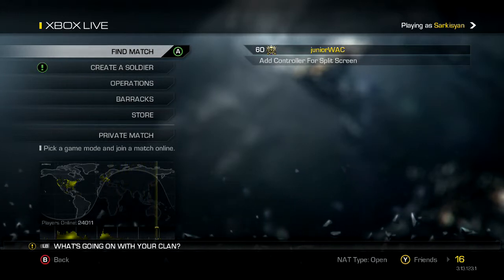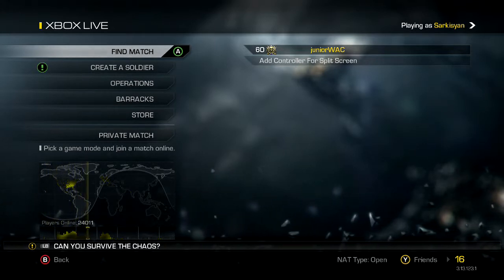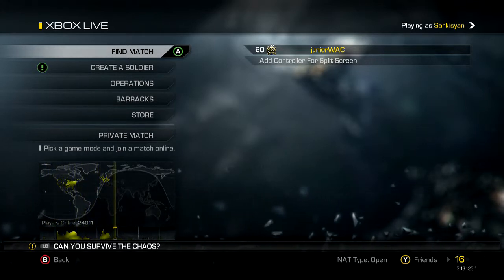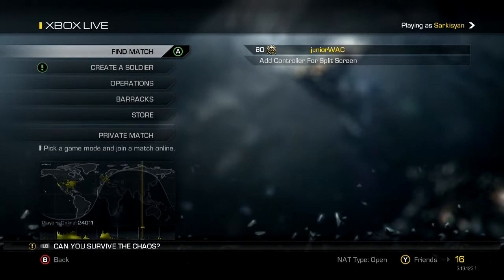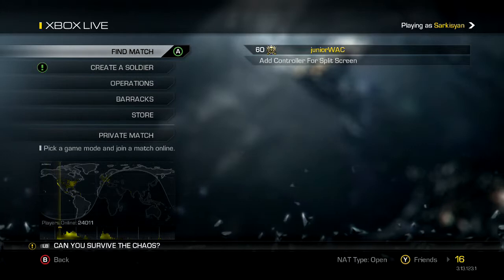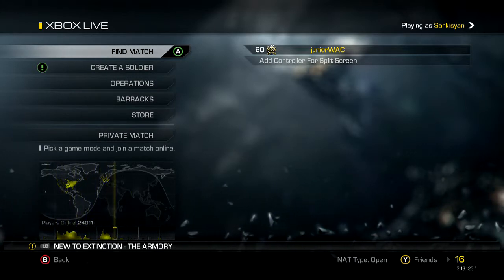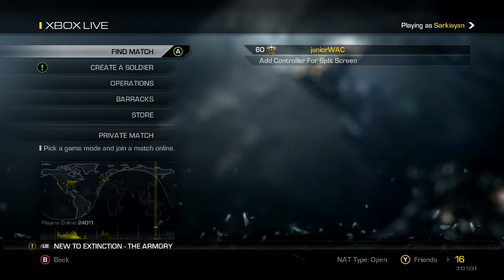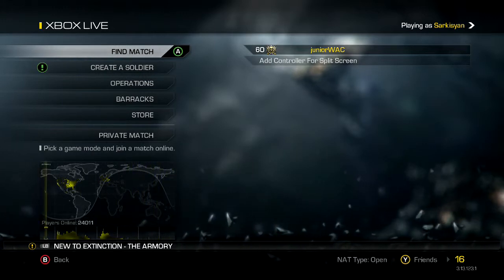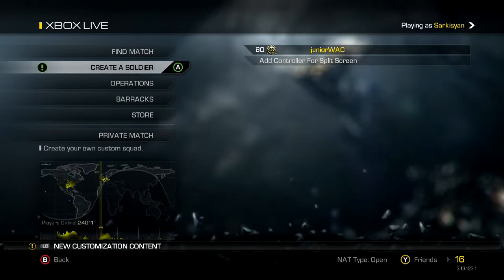That gun definitely needs a nerf — I really hope they do that in the next update. What I do know is there was a mechanic in the game where if you got a headshot and a body shot the person would die instantly. That's why you'd see people drop really fast and not know why you're getting kills so quickly compared to other times where you just get hit markers for days. They took that mechanic out, so it should happen less frequently now.